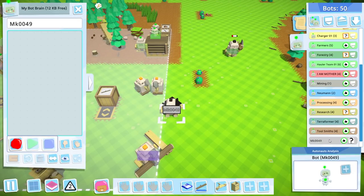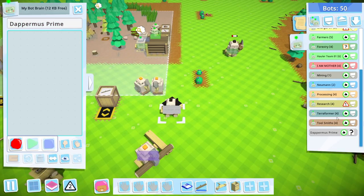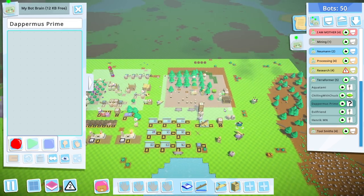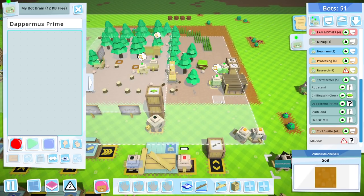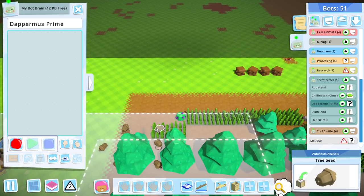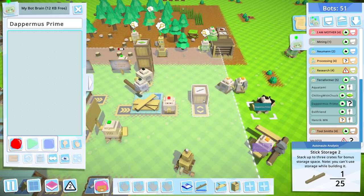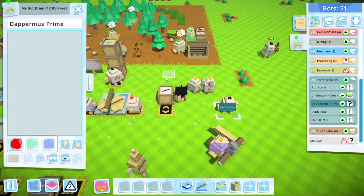We need to know who we're dealing with. Dappermus Prime has joined the colony - what an auspicious name! Let's get you into the Terraformer group. Their civilization is climbing to new heights, which is awful for the humans but amazing for them - I'm actually kind of proud. We want to teach you how to get rid of bushes first and foremost. I'm going to take this stick out now because I only want three, but Dappermus Prime, let's get you taught first.